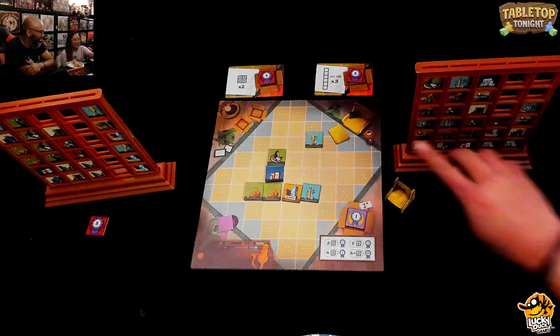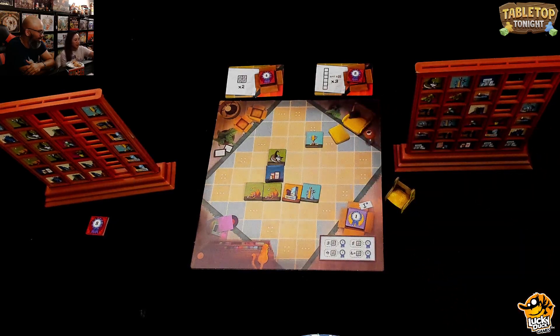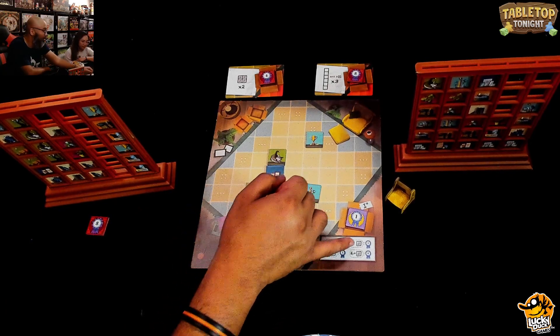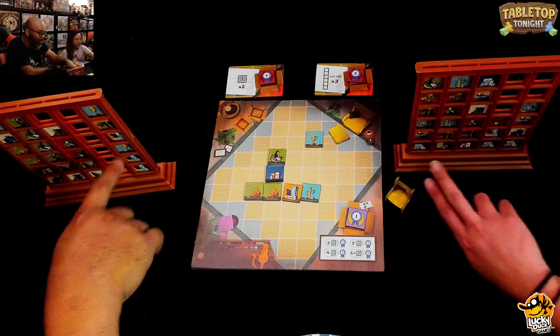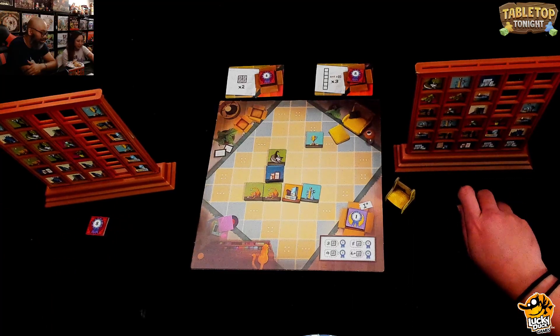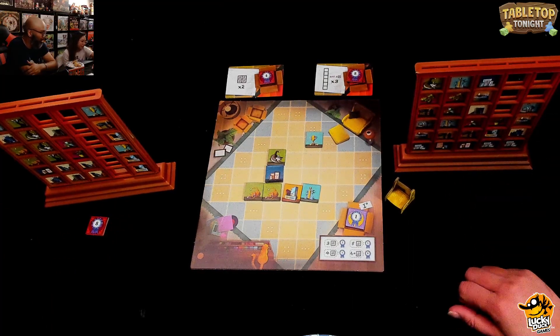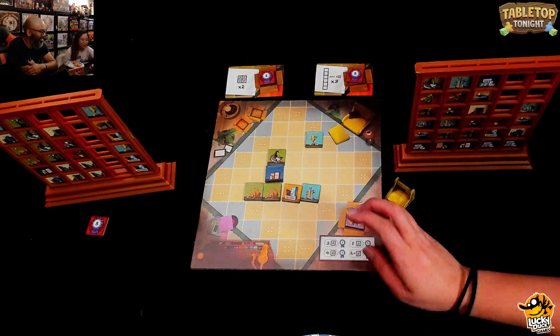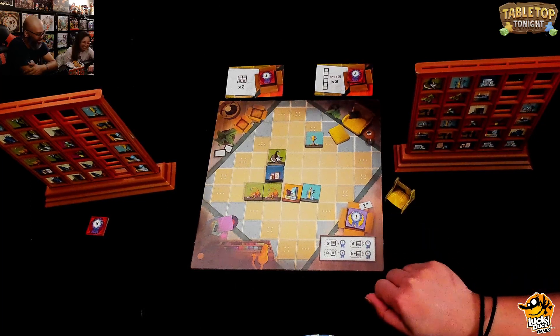Julie confirms that the two common goals are no longer achievable for her since she only has one square of space left available. Ruel points out her bottom row has all picture frames, which will get her points in the adjacency scoring. They both admit this isn't their strongest game — but it's a learning game, and they're learning.